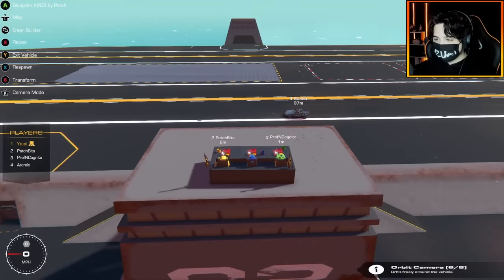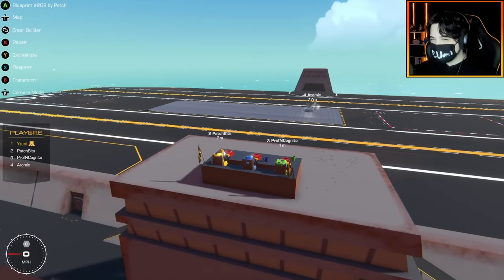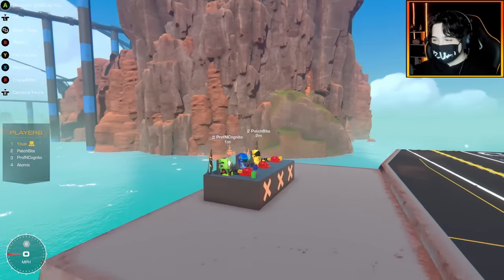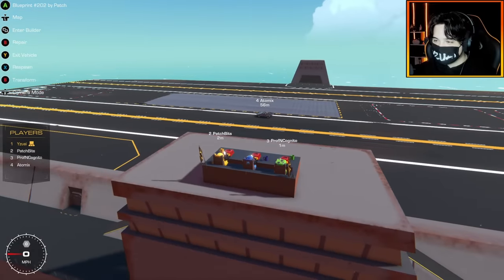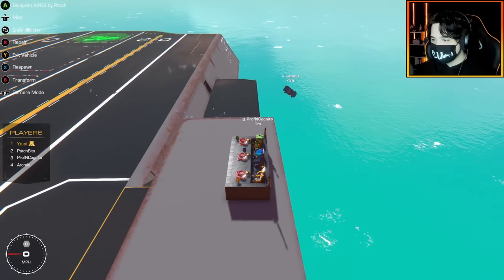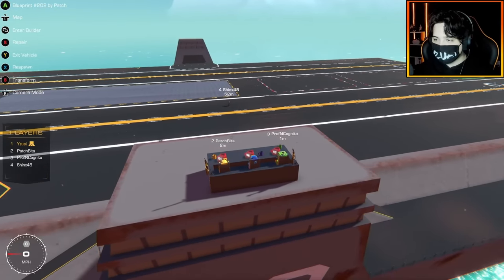I'm ready to start judging. I'm going to give this creation a seven. The dice gave me an eight and for once I'm going to trust the dice — Patch Bits is just rolling his dice to give out points. I'll go seven on this one — it instantly looked good, like a dune buggy ripping in the sand. It could use a couple of decals; that first build set the bar so high it's really tough.